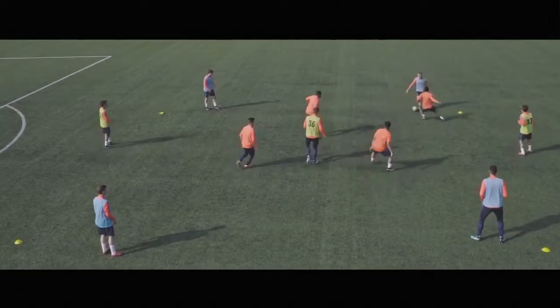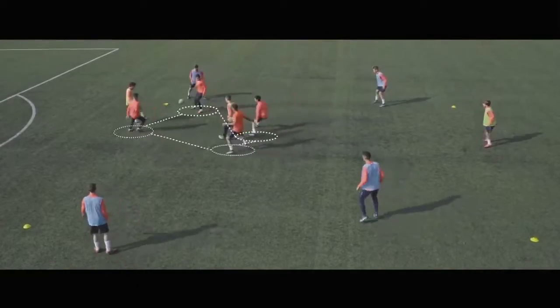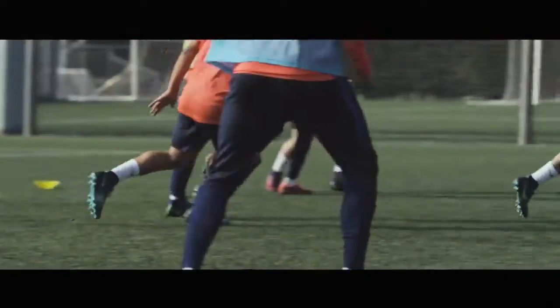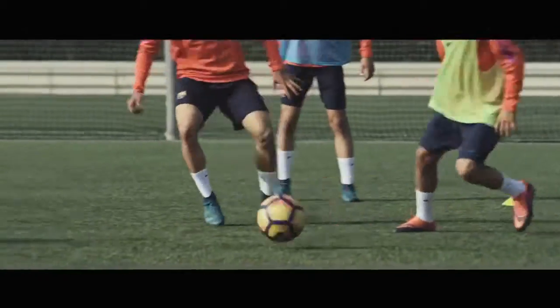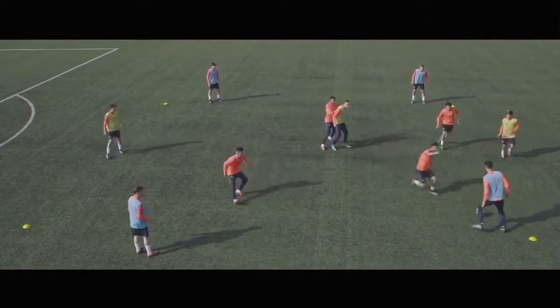Out of possession, you press to win the ball back. The four players in orange work as a unit. When one hunts for the ball, others cover player movement and space. Collectively, they shut off passing lines, forcing the ball to stay out wide or causing a mistake.